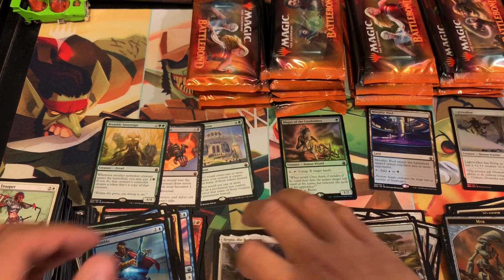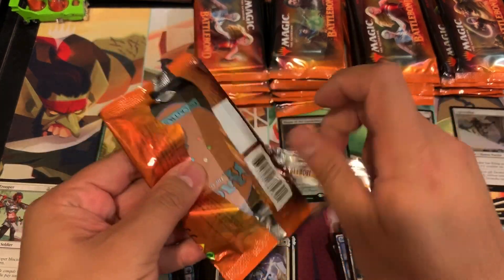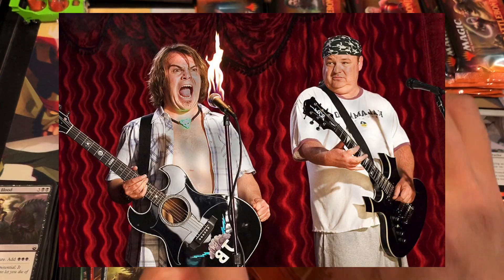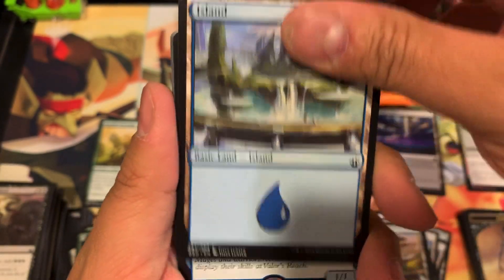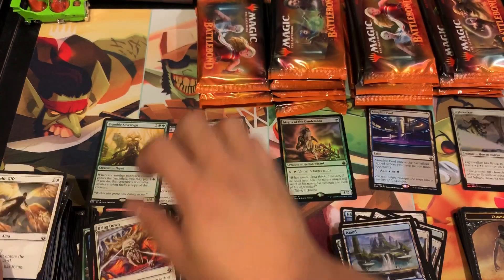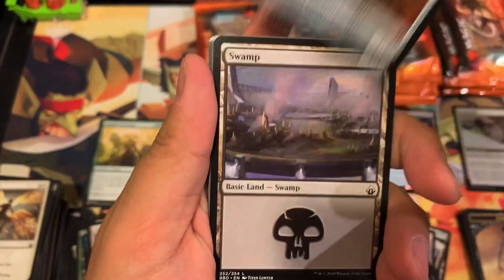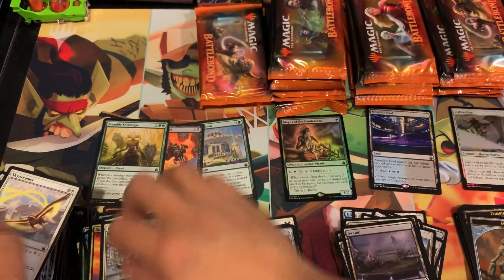Off to blister pack number three — we've already had three mythics in two blister packs out of twelve packs. Are we going to continue the ratio of mythic hits? We go: Together Forever, Tenacious Dead — you know, like Jack Black — there's a cult following. Spell Seeker, that's around fifteen dollars, not too bad. Swamp, Victory Chimes — not too much there, maybe five dollars, I'm not sure.